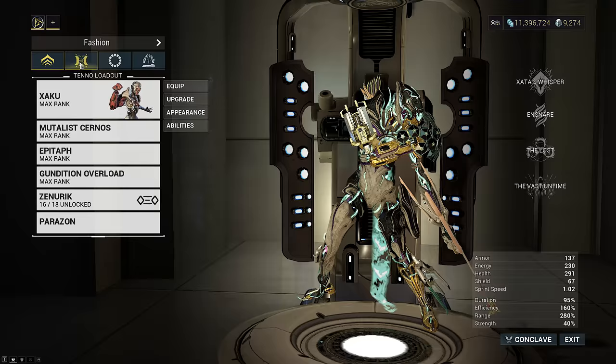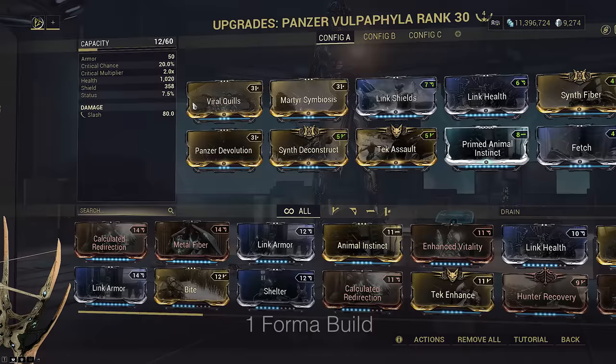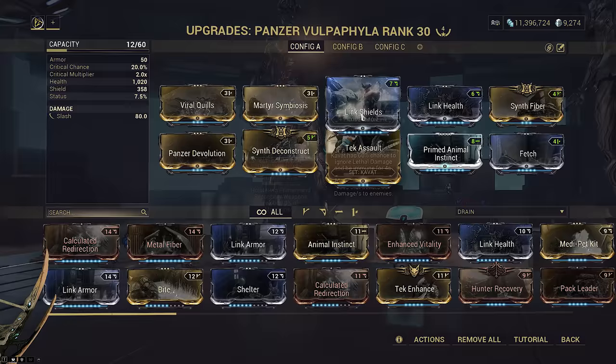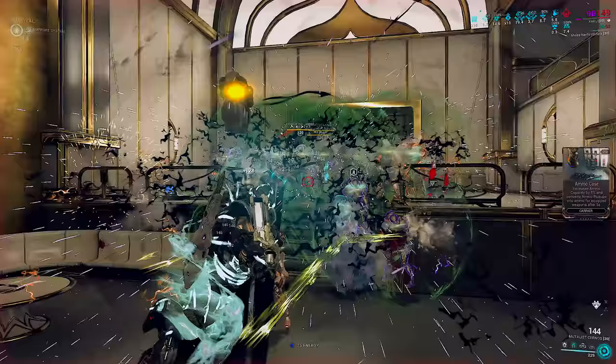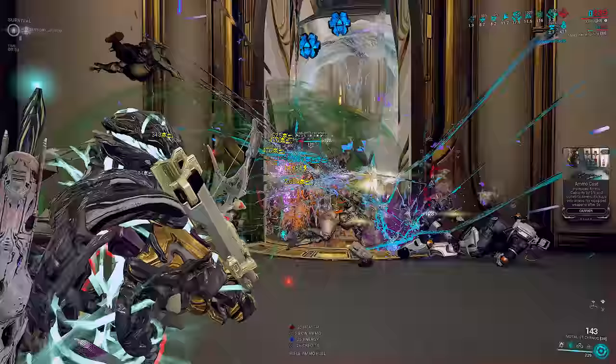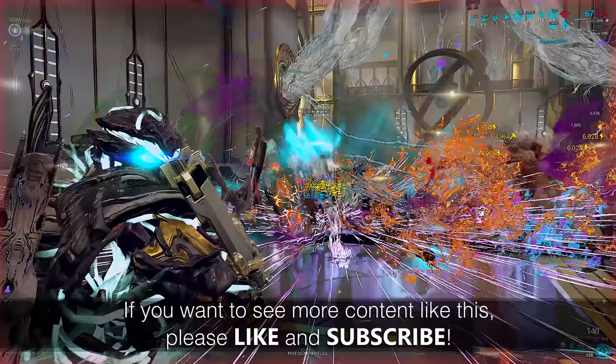I hope this has shed some more light on the actual strength of what Zata's Whisper allows. If anything, you could even bring a Panzer Vulpaphyla that I didn't showcase today, using a Viral Quills build. This can work on other weapons as I mentioned — I just wanted to showcase standouts that have often gotten neglected over time. I know some of you will ask, but yes, Exergist works with this too and extremely well. I just don't own one. You can treat this very similar to the OG Mag setups but on a different frame kit. Take this knowledge into the world and go have fun.